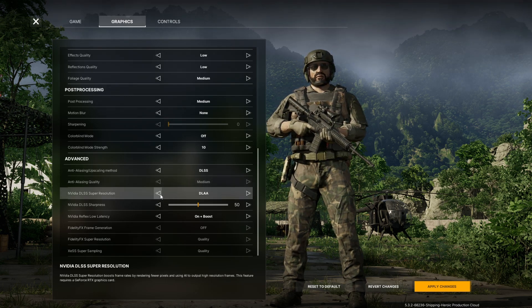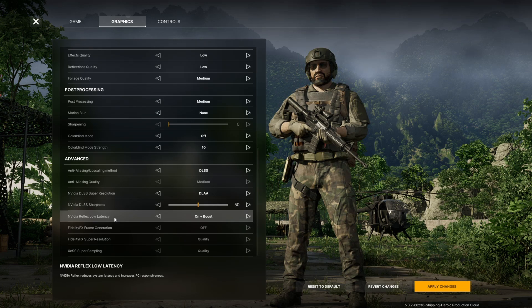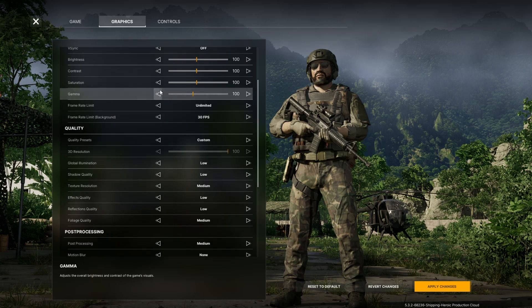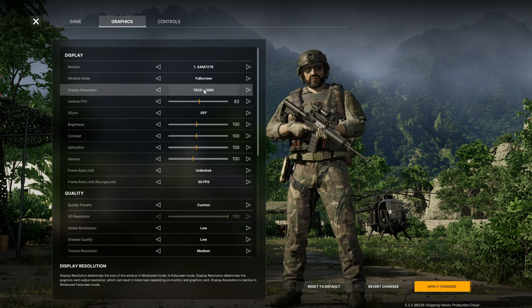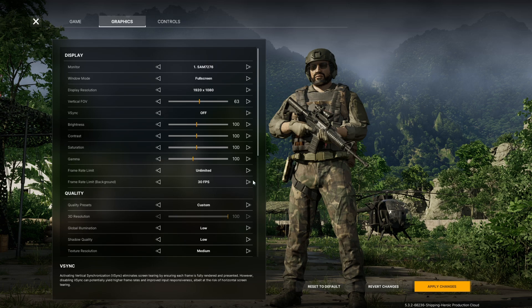For super resolution, set it to DLAA, sharpness on 50, and NVIDIA Reflex low latency set to on plus boost. Before these settings I was averaging between 40 and 50fps max, hitting like 70 but dropping to 20-30fps when ADS-ing with an ACOG. Now it's keeping me between 60 and 90fps, which is pretty solid.